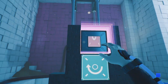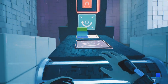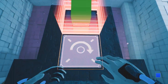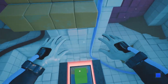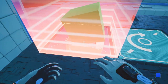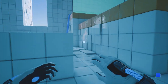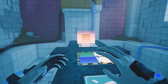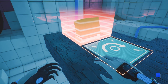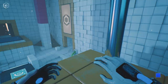Well anyway, let's do this. The cube is somehow stuck in the geometry now. How did I manage to do that? I'm not sure how I manage this. But sure, whatever.